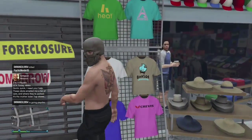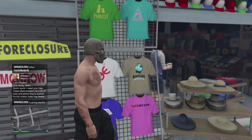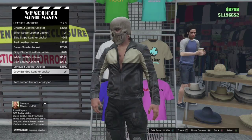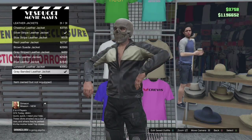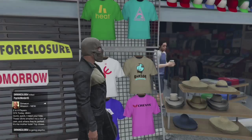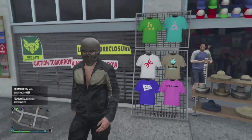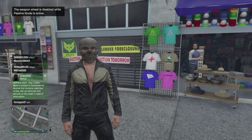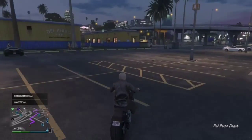Right next to the mask store you can get a leather jacket, because Ghost Rider wears a leather jacket obviously. I didn't really put an undershirt but you can if you want the full effect. Your guy has to look like him to be Ghost Rider.